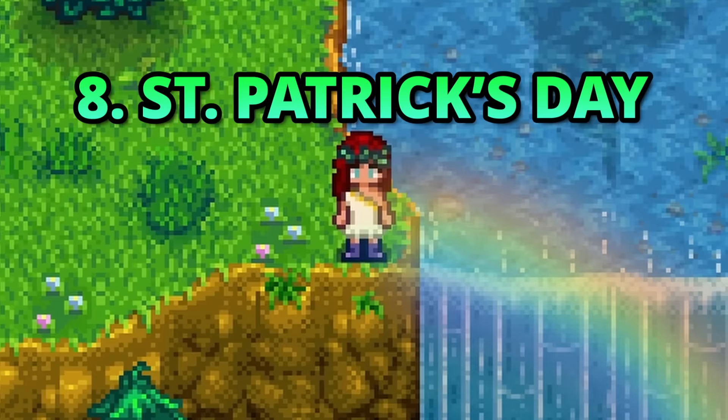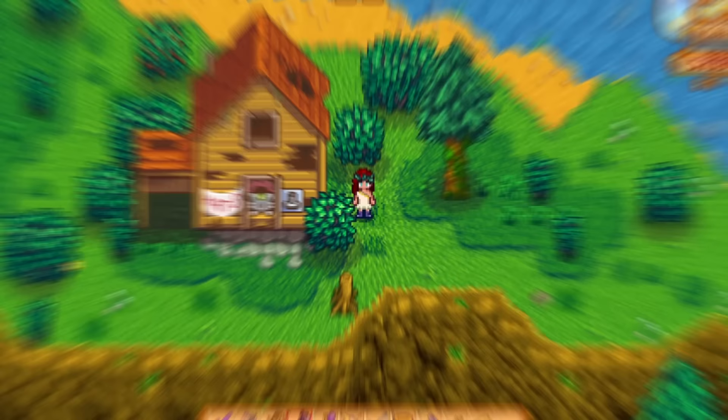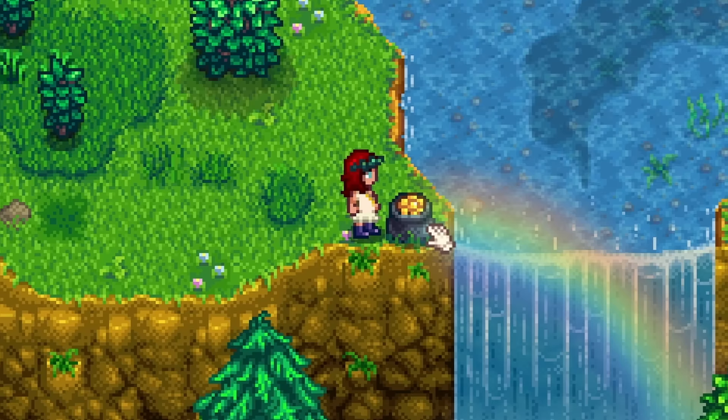Next is St. Patrick's Day. It's a secret little addition, but I love it nonetheless. On the 17th of spring, head over to the Cinder Sap Forest and approach the waterfall near the abandoned house. Here you'll find a pot of gold waiting for you at the end of the rainbow. The pot drops the adorable leprechaun hat and a spot of gold.